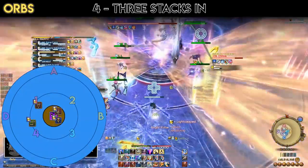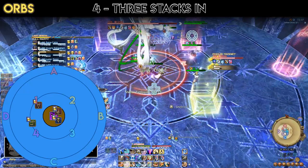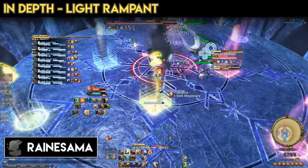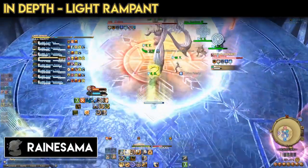Step 4: Three Stacks In. Any players currently with three stacks of Light Steeped on their debuff bar move into the final four-person tower. That's the entire mechanic broken down. Now I'll walk through the entire mechanic with more detailed information on execution and organization.